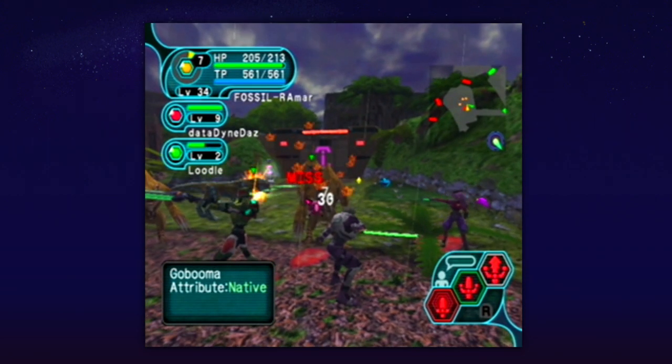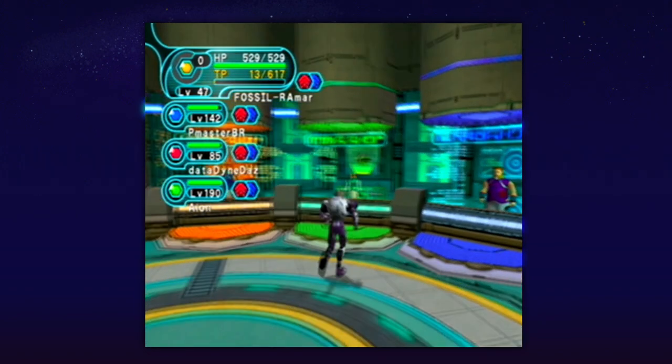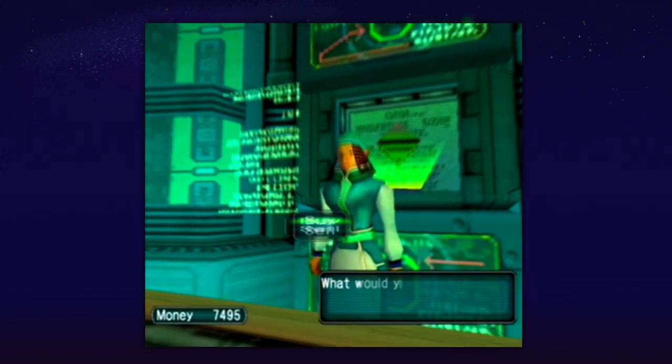Each area delves deeper into Ragol's natural environment, with the orbiting ship Pioneer 2 being home to online lobbies, shops and mission collection points. The notion of the story is compelling, but its execution is very bare bones, with no cut scenes as such and only a few optional text boxes to find. This isn't the kind of game you play for rich characters or awe-inspiring set pieces, although the boss battles are pretty out there.